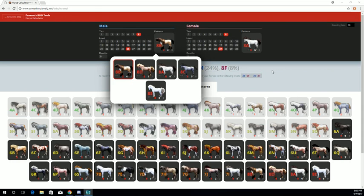Let's look at some other aspects of the calculator now that you understand color theory. You'll see that each horse skin is assigned a letter and a number. The number refers to the tier, and the letter is simply a designation by breeders so that we know which horse skin we're talking about without having to write a full description.